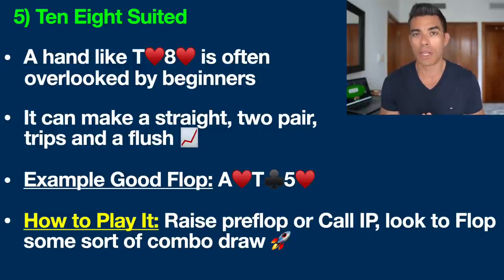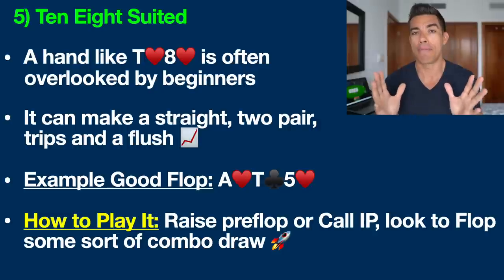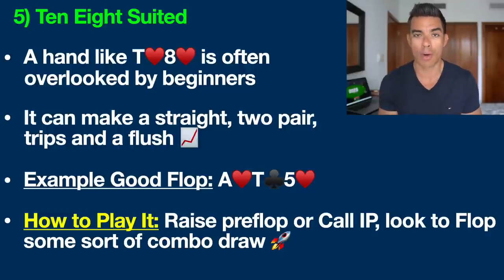Let me give you an example of a good flop. So if you have a hand like 10-8 of hearts, an excellent flop would be ace of hearts, 10 of clubs, 5 of hearts. On a board like this we have both a flush draw and a pair, giving us a boatload of outs to win the hand. We might even be ahead right now with middle pair, but remember there's nine more hearts in the deck which would give us a flush — a nearly unbeatable hand — and also there are two more tens and three more eights which could give us trips or two pair.